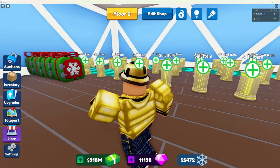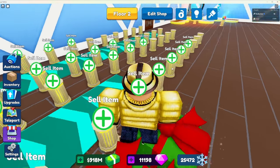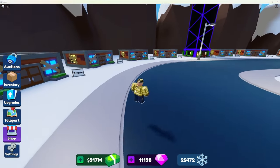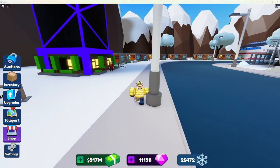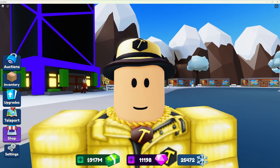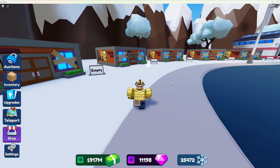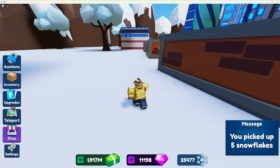If we get more than one Christmas safe, then looking for safes in auctions is the faster method. If we only get one, it's about tied. I'll also be looking for conveyors during these 15 minutes. Alright — I didn't find any conveyors and I didn't find any of the Christmas safes within the 15 minutes, so there's really no good news at all.